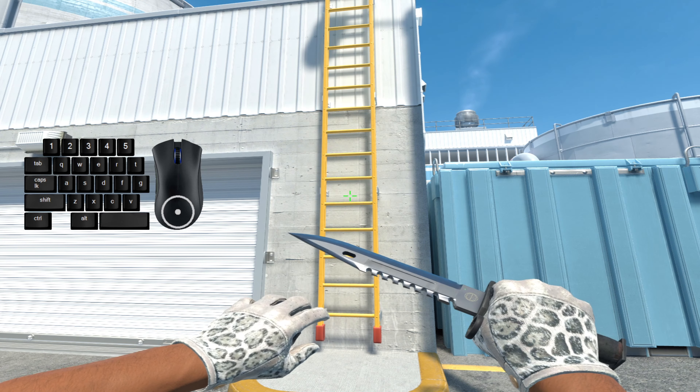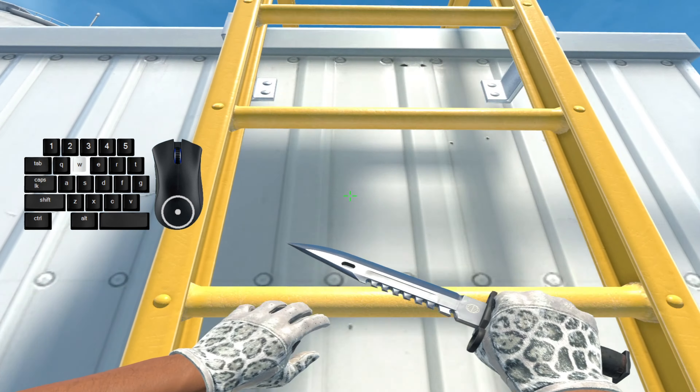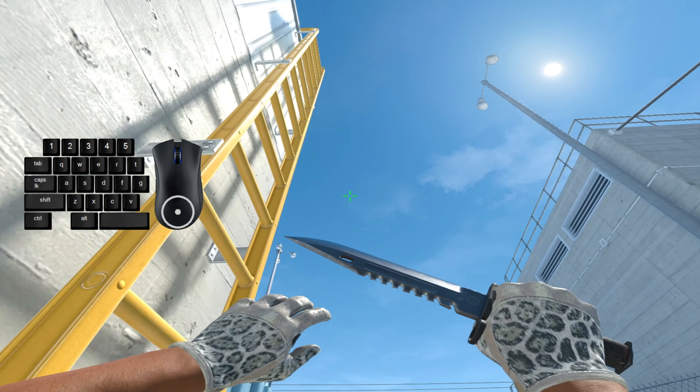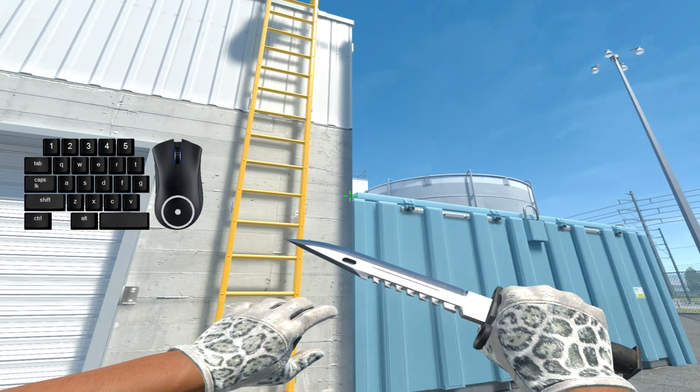The first thing I'm going to talk about is fast laddering, and fast laddering is super simple. This is what your base movement looks like going up a ladder and down a ladder using W and S, and then using a fast ladder, you're going to be doing something kind of like this — going up and down pretty fast. So how do you do this? It's very simple, and it comes down to two inputs and your mouse placement.